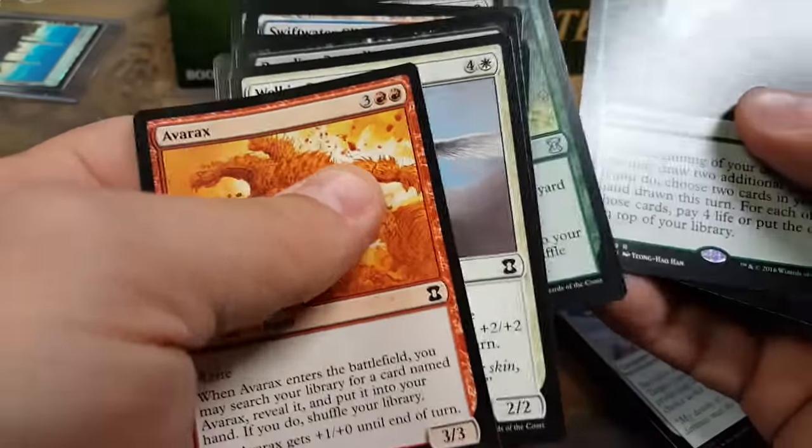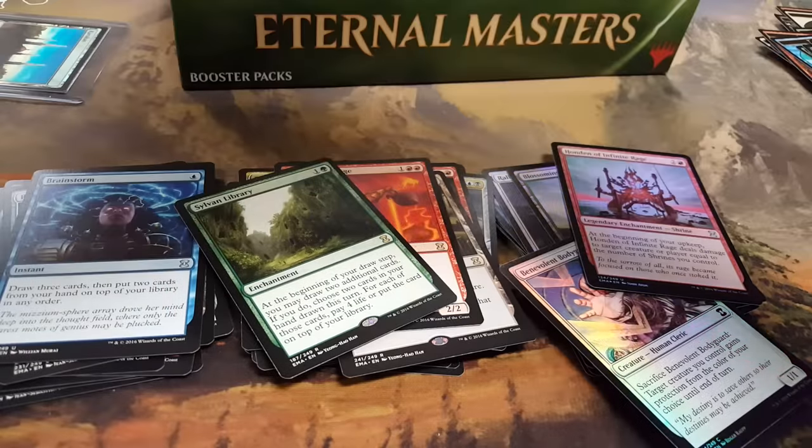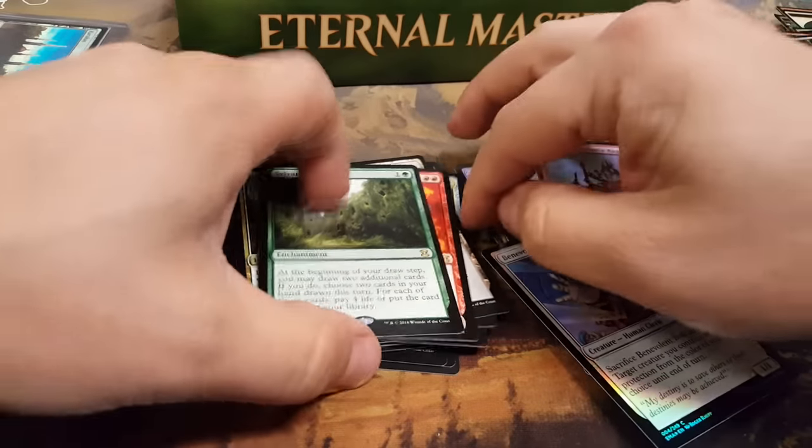Prismatic, Gaia's Blessing — Sylvan Library! Holy shit, okay. That's another one. Doing pretty good on this box.